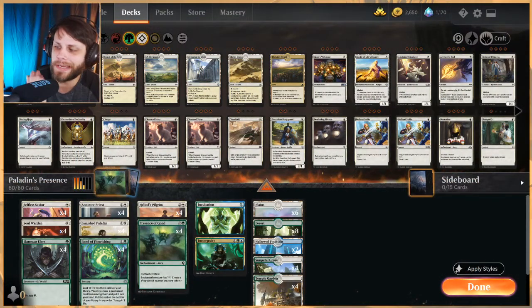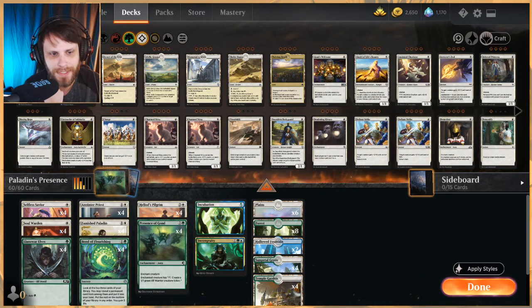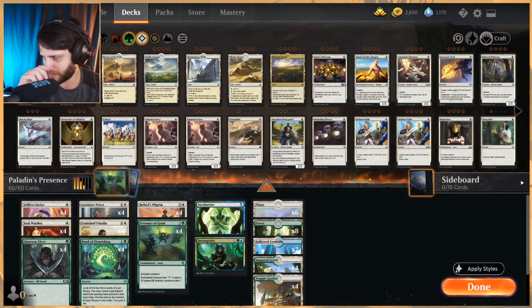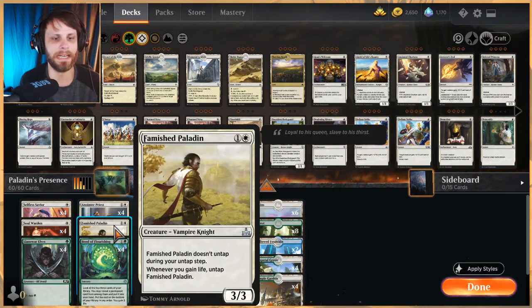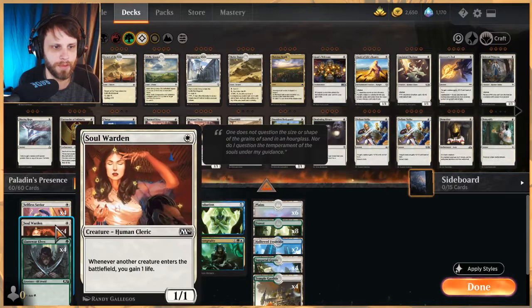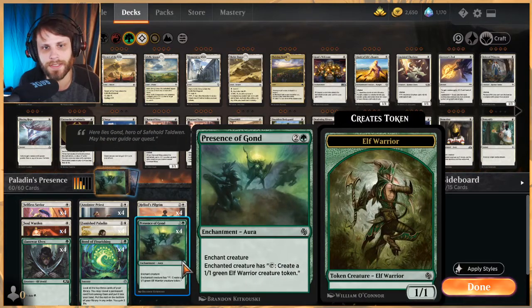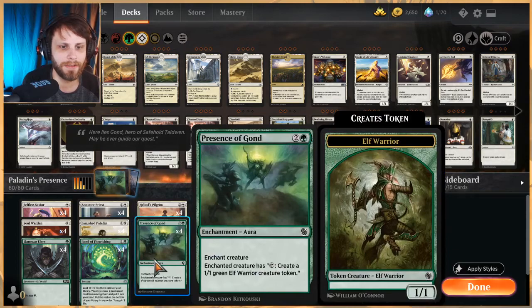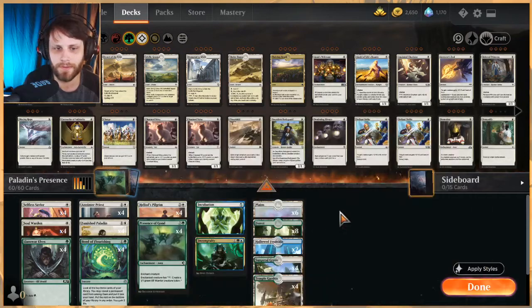Welcome to another gameplay video. Today it's Historic format and we are testing out this Paladin's Presence deck that I actually faced in the last Historic video, then ended up playing off-camera and really enjoying it. The idea is if you get an Anointer Priest or Soul Warden out along with a Famished Paladin equipped with Presence of Gond, you can tap the Paladin, create a token, that token gives you a life which then untaps the Famished Paladin, and you can repeat that process literally as long as you'd like.